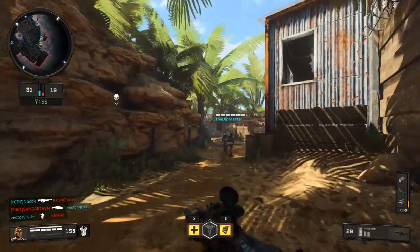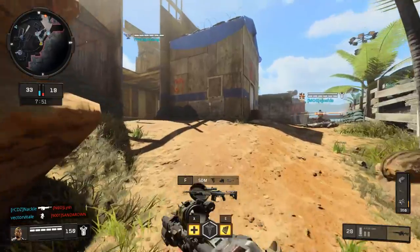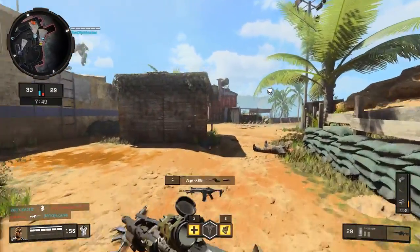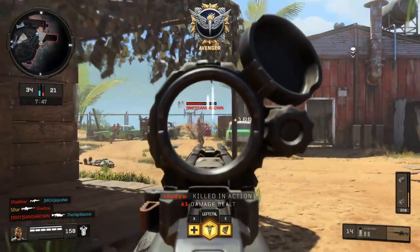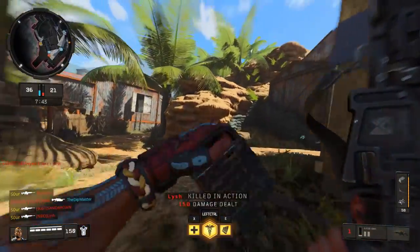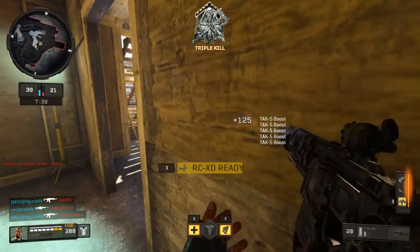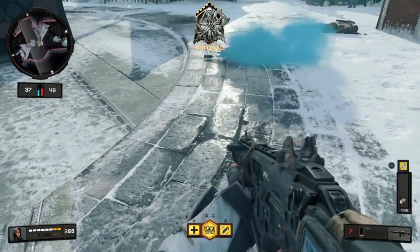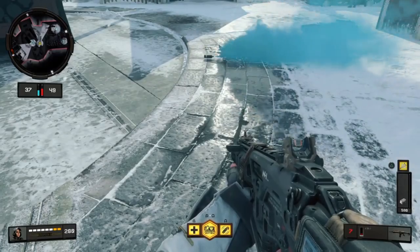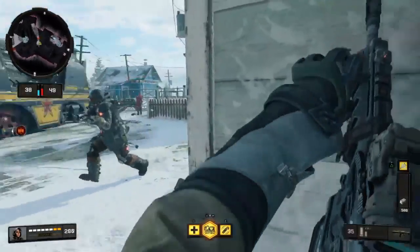If you see on the scoreboard someone has picked Zero on the enemy team — which should be all the time, especially with it being new right now — you should run the care package yourself and call it in whenever you think their Ice Pick ability might be charged up. It varies based on how much score they're earning and if they have equipment charge, so you can't know for sure. But then you call in your care package and leave it on the ground, protecting it as best you can, and just hope they decide to activate their hacking ability.